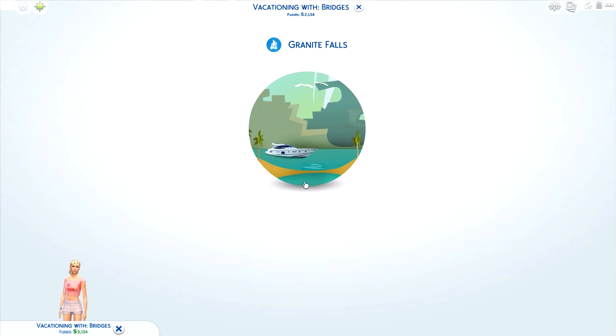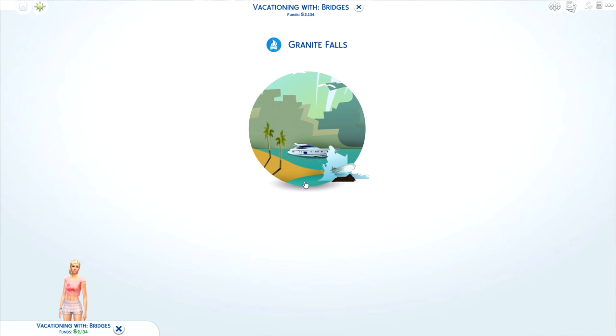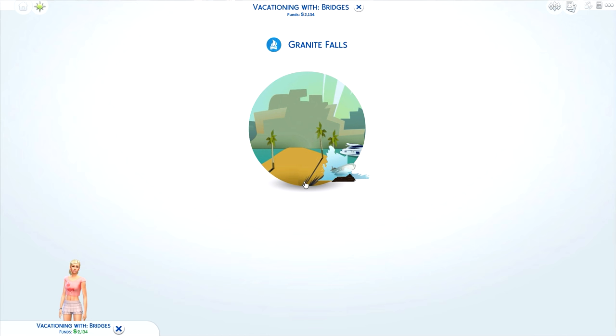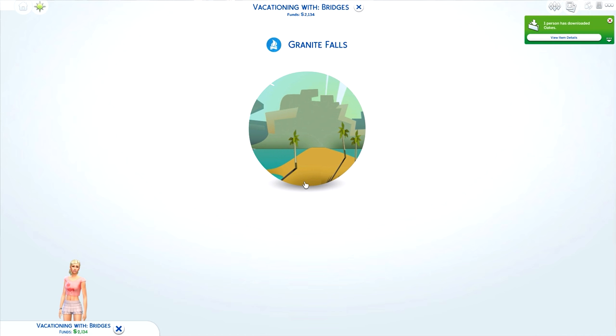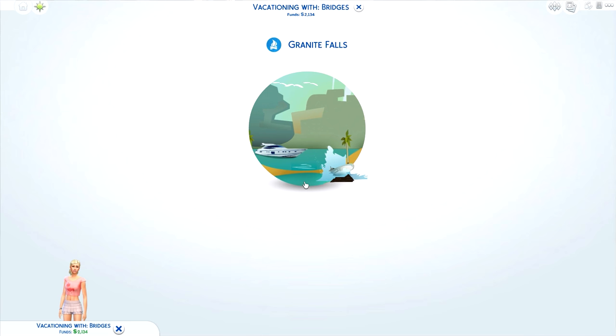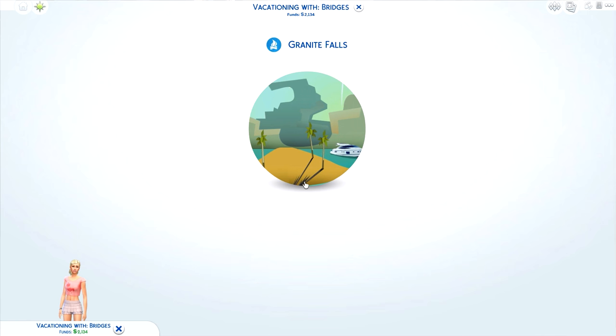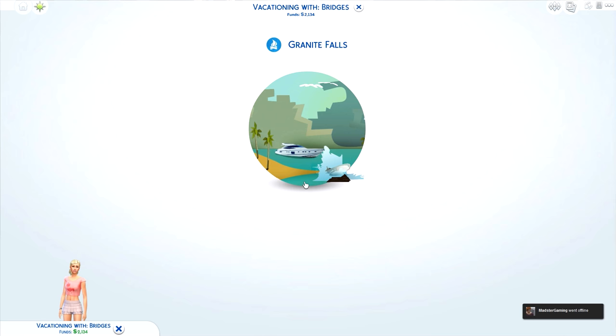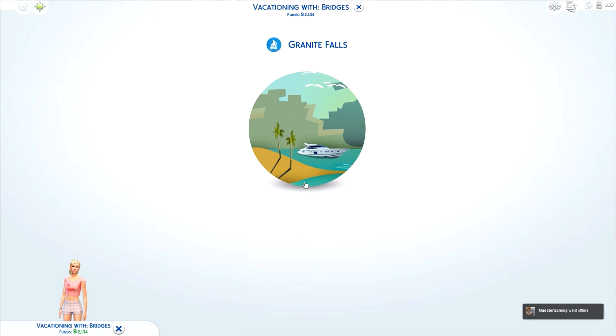Welcome back to the channel! Today I have another mod review — this time it's a way to switch up your pre-existing Granite Falls to something more fitting and tropical for summer. Nando and a small team created the Sims 4 Tropical Getaway mod pack, which comes with new traits, build/buy mode objects, some CAS items, and a huge community project to add more locations. They're naming this place Granite Beach.